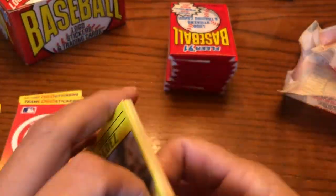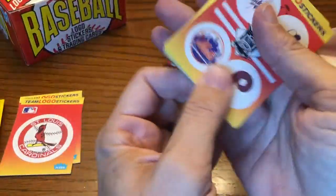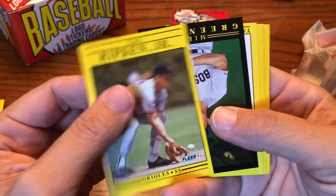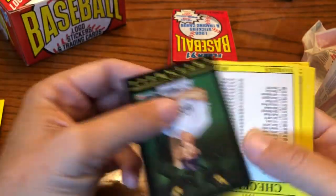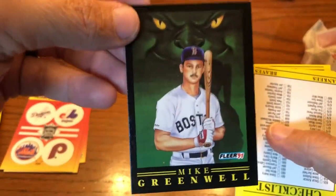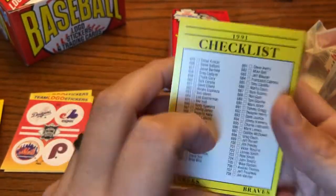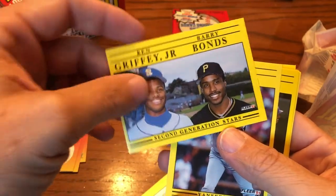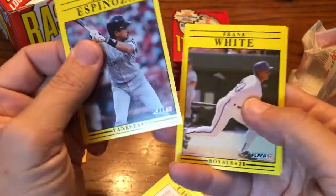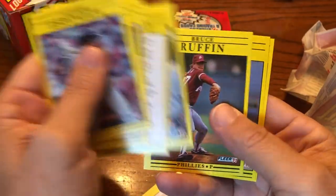Some off-center cards but nothing to speak of yet. Hopefully the inserts are in these wax packs — we'll see. There he is with an insert behind him, severely off-center — Cal Ripken Jr.! We have got our first Ripken of 1991. The Mike Greenwell is the only one I actually already have — I got it from a Jabs family Patreon package. And there's a nice Ken Griffey Jr., and Barry Bonds, also off-center. Sandberg and Fielder, Jamie Moyer.